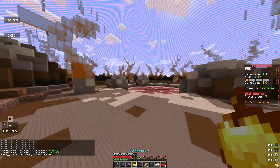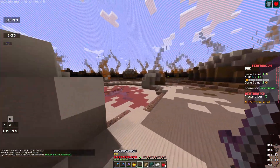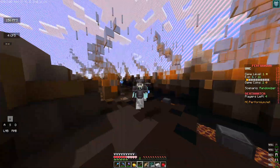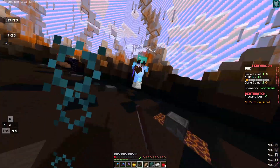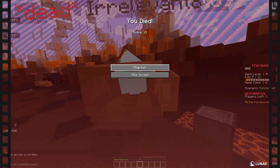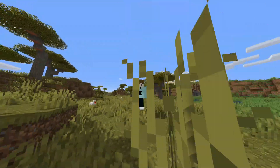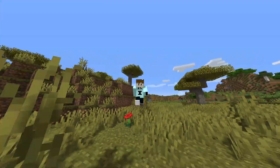Here we go. This is gonna be interesting. I've never done this before guys, so please don't judge me. Okay, there's someone over here. I'm gonna go try to kill him. Oh god, there's someone else here. Oh god, he's got a fishing rod. No. Well guys, like that title said, this challenge went wrong. Anyway, if you did enjoy this video, please subscribe, and I'm gonna be playing on some different UHC servers soon, so stay tuned for that. Bye.